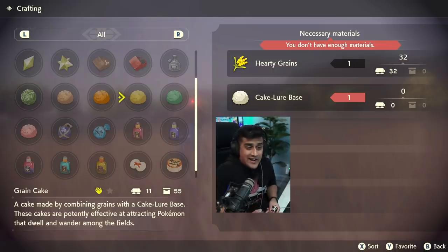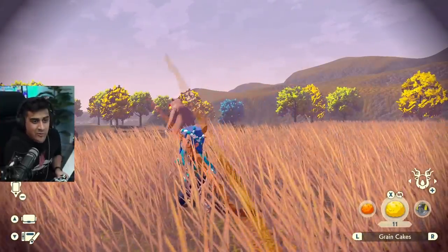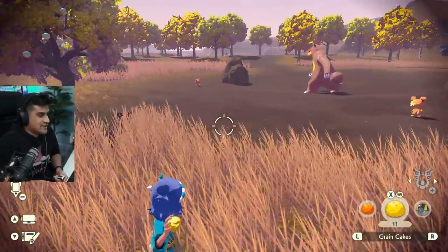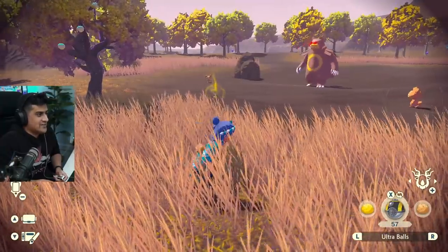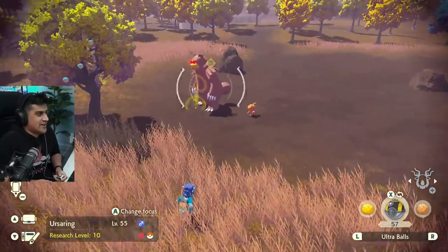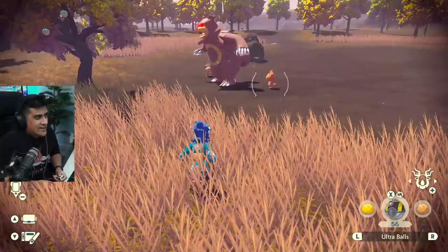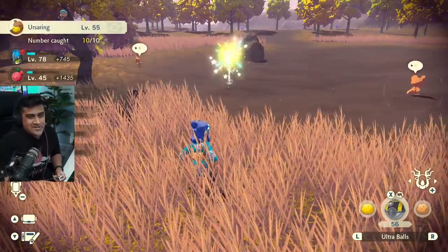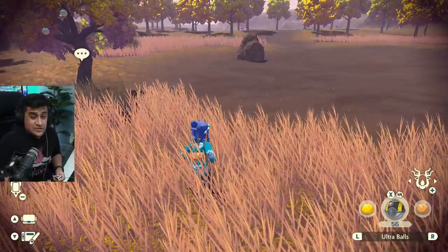For Ursaring, I got a grain cake because it's great at attracting Pokémon that dwell and wander in the fields, and Ursaring looks like a Pokémon that likes to wander in the field. I'm just going to bring it pretty close — hopefully the other little teddy bears don't run up. Look at this: it goes from yellow to green, so he's easy to catch. You want to get it from the backstrike, preferably over the front. If it's green, it's pretty much very easy to catch — that ball barely moved. That is the technique on how to do it with the cake.